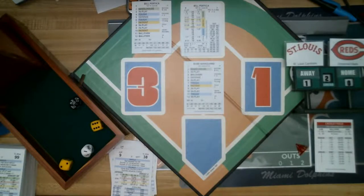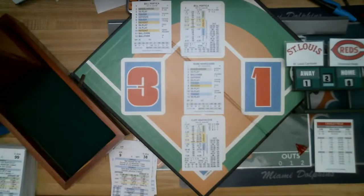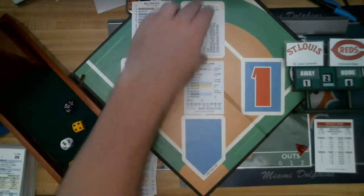So a two-out double for Pertica as the pitcher gets into the act. Top of the batting order for St. Louis — Heathcote. He grounded out last time up. Roll: 6, in play, 59 — a fly out to left. That retires the side. No runs, but a hit. Nothing for St. Louis.